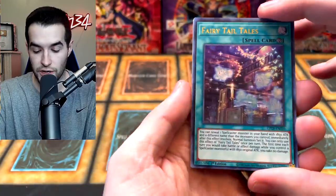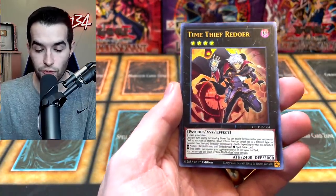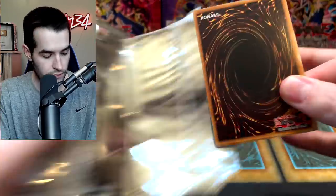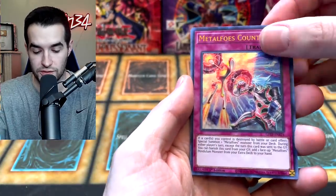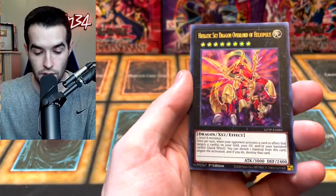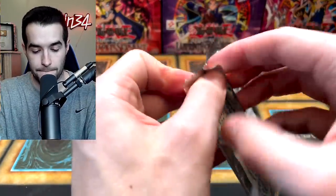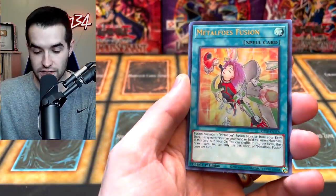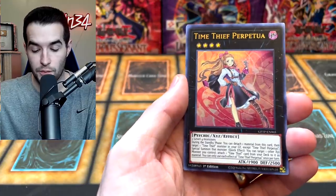We've still got one more chance here with the ghosts. Fairy Tail, Starry Night Blast, Hieratic Dragon King of Atum, Time Thief Redoer, and Time Thief Double Barrel. Next pack — Ghost from the Past. Let's do this. Danger! Thunderbird — let's pull a ghost and that'll give us the momentum to pull something in Retro Pack 2. Miracle Synchro Fusion, Madolche Chateau, Hieratic Sky Dragon Overlord of Heliopolis. Come on, give us something good. We got the Draco Acquire, Time Thief Perpetua.